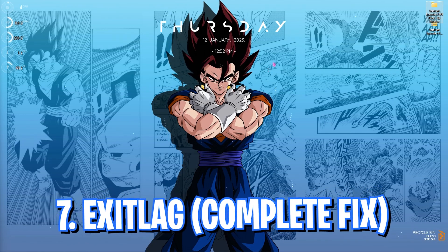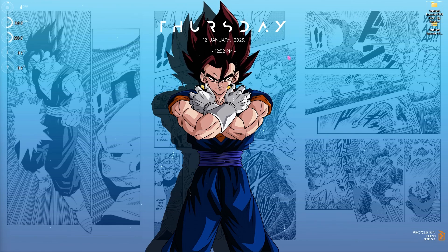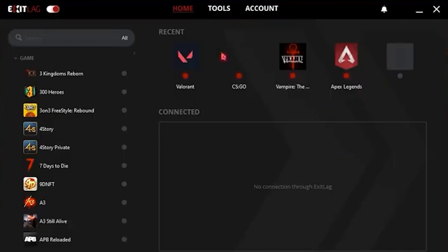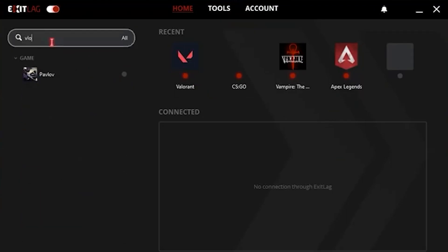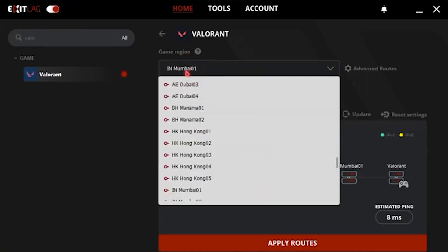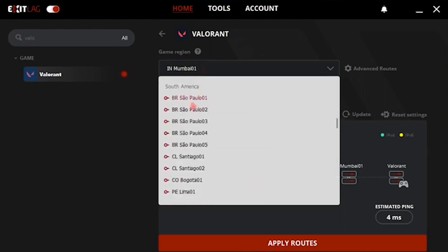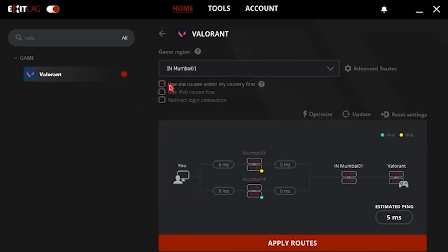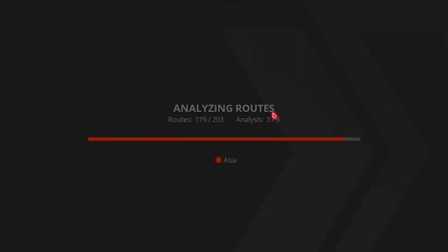In case this does not fix your issues, I highly recommend using ExitLag — it is the pro's choice to get rid of internet issues, rubber banding, packet loss, and much more. Simply go to the link in the description below and download ExitLag. Once installed, search for Valorant and add it. Then select a game region — for me it is Bombay 01, but if you do not know your region you can click on All Regions and it will auto-select the nearest one to you. Click on Use Routes Within My Country First so it will use the fastest route near you.